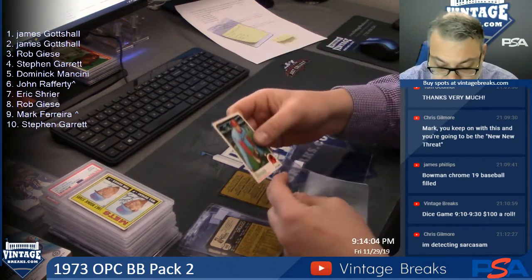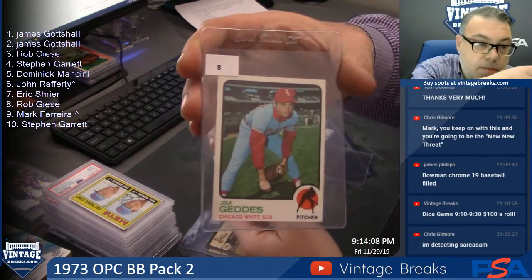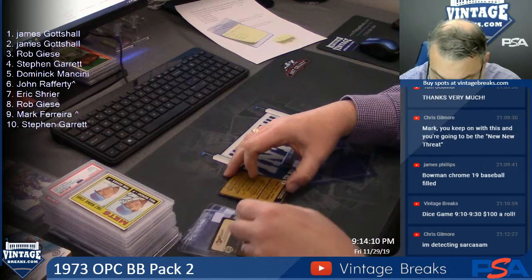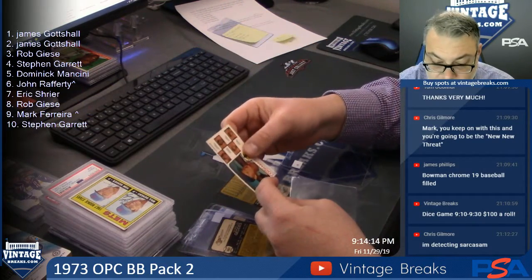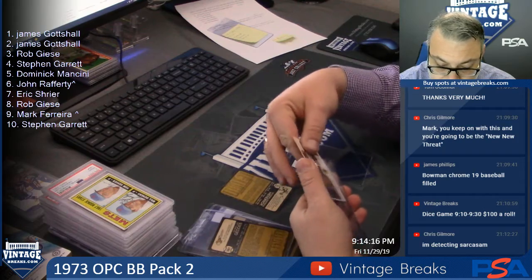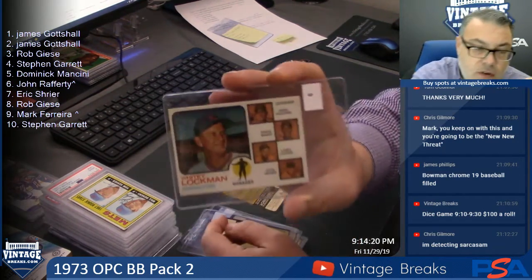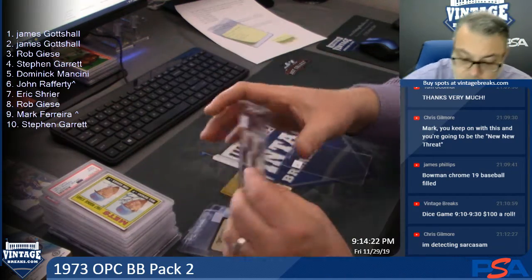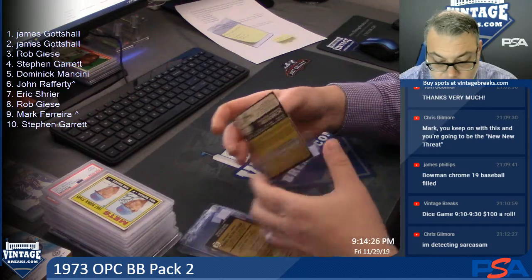I thought I saw a rookie card. Jim Geddes. Mark spot nine. Whitey Lachman — there's already Banks on here. Realized he was a coach. Last card: George Hendrick, rookie. I think this is a rookie Hendrick.